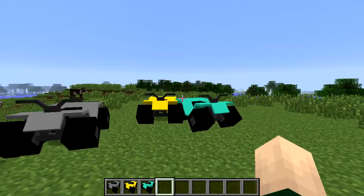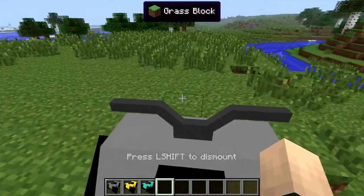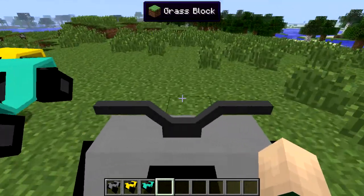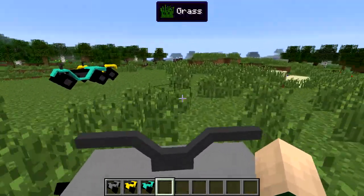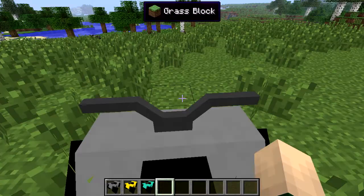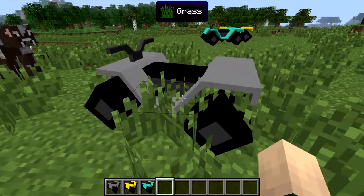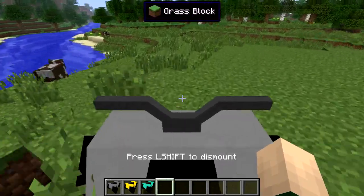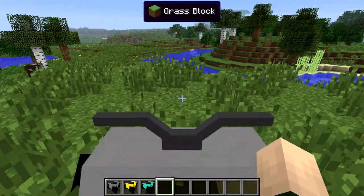Here's the tier 1 ATV — as soon as you get on, you hear Minecraft noises that sound kind of like an engine. As we move around you can hear it. Left shift to dismount — pretty cool.